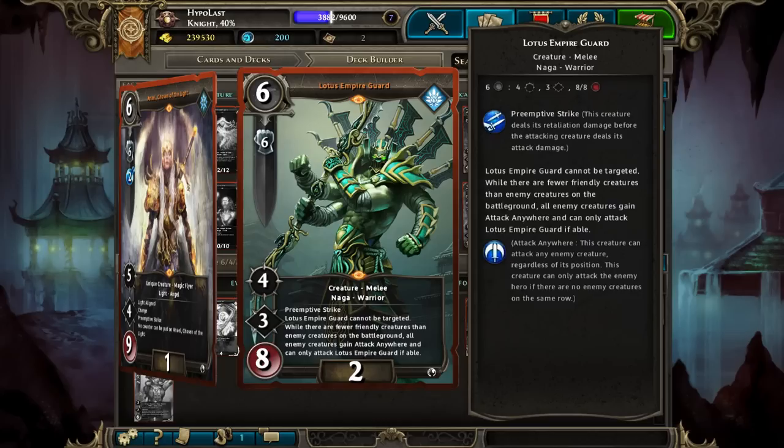Lotus Empire Guard — I'm only playing 2 of these right now. They are very expensive; usually on turn 6 you don't actually have 6 Might because you need to get up to 3 Magic to cast most of your spells, and 4 Magic to cast the rest. So usually you're sitting at 3 Magic and either 4 or 5 Might by turn 6, making this more like a turn 8 play. Preemptive Strike is very good, serving a similar purpose as Anael for blocking off a single row, though with the added effect that if you're behind on the board, everything has to attack him even if they're not on the same row. The 3 attack on Preemptive Strike makes that really inconvenient for flyers and melees. Unfortunately, if your opponent has a strong shooter presence they can sometimes take him down for free — I've had times where my opponent kills off a couple of my guys and then uses all 4 of their shooters to take out my Lotus Empire Guard without him doing anything.